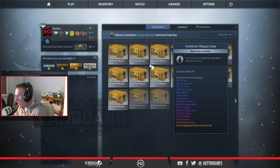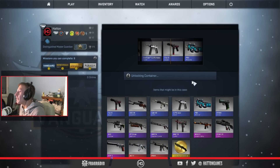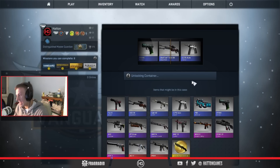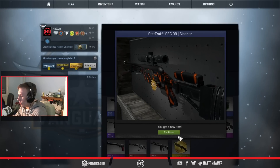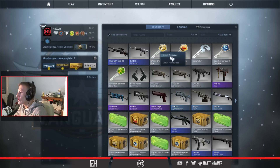Here we go for the Huntsman now. Maybe the Huntsman Collection will give us a Vulcan — a Vulcan maybe? No. A StatTrak Scout. It wasn't to be. It looks cool though. Well-worn condition. Of course.